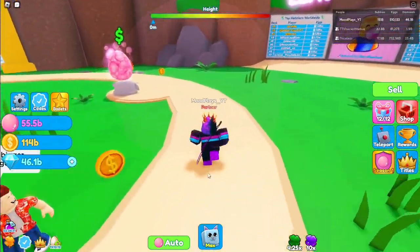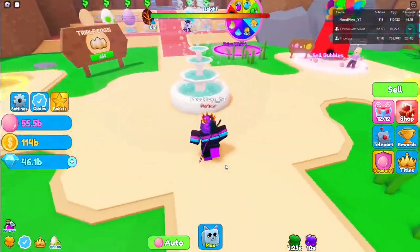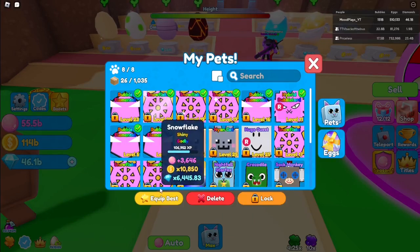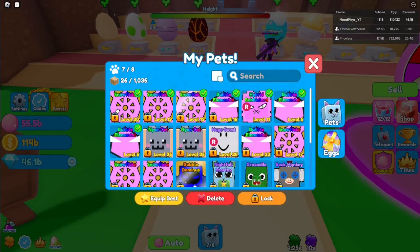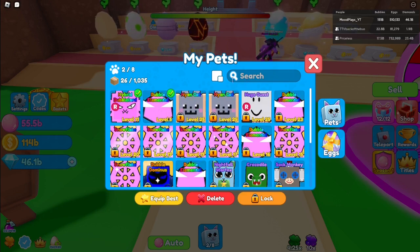If you want to see it in person besides the clip — because I wasn't talking, there's just music — here it is. It's the Hybrid Overlord, or Bubble Lord. We gotta equip everything else. I also got two godlies overnight, which is pretty good because I usually only get like one godly.